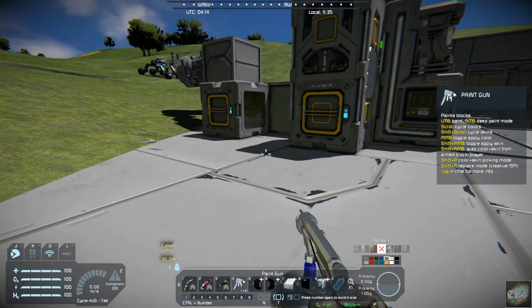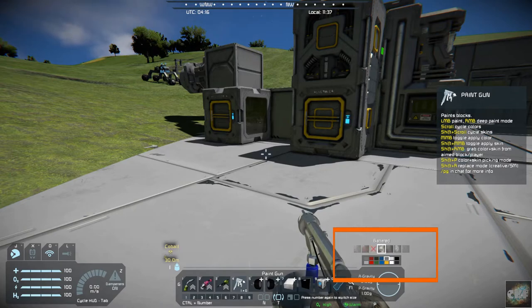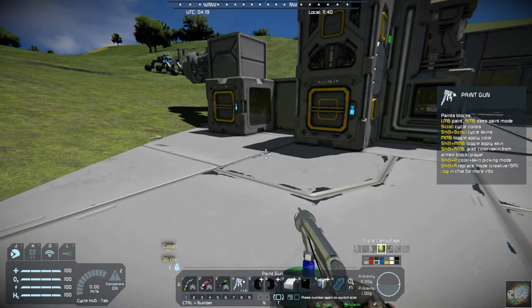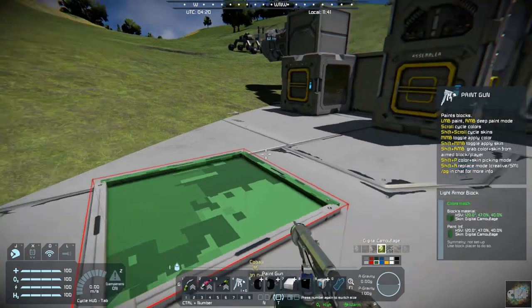Sorry, I lost my chain of thought there. What I wanted to cover is how this gun works. If you look down below where it's showing the skin colors and the colors, in order to change the skin color you would hit Shift and then you can just scroll along and select your color. Then you would use your right mouse or your middle mouse button to choose your skin color. So if we choose — let's do that and see what we get here — and there it paints your color.